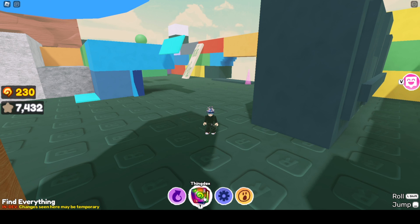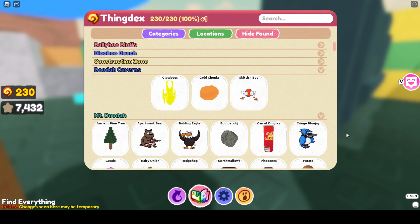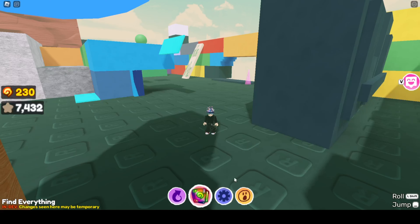Now let me show you a couple more things — we're going to show you the Thing Decks. I was told I could share this with you. On Mount Doodah and Doodah Caverns, you can see there's a much wider area, so there's a lot more things in there and you can really bring in a lot of things. We're at 230, 100% plus one. So the Thing Decks has completely gotten changed — it's a really beautiful thing.